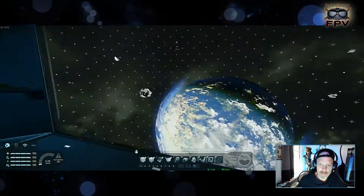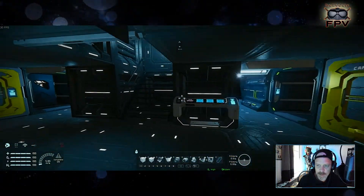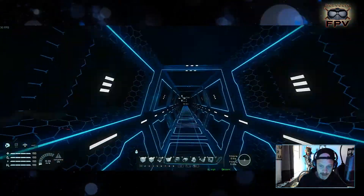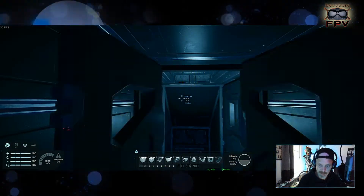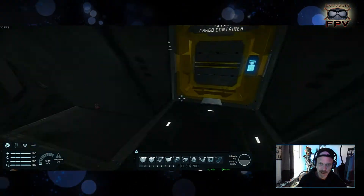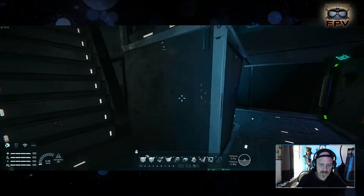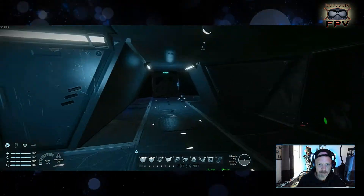This is the bottom of the station, and here you can go up. This gateway has its own gravity — when you pass through, you're back to normal gravity. Now we're in the top part, which is kind of the core room circle.